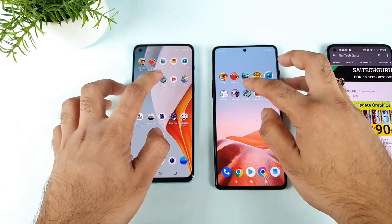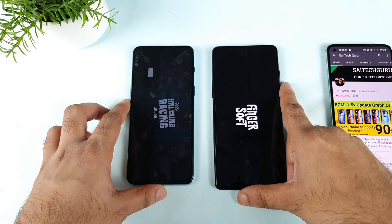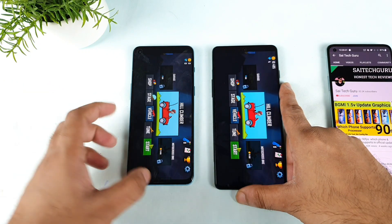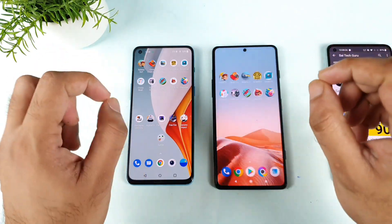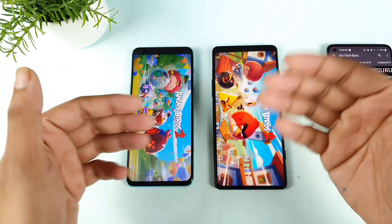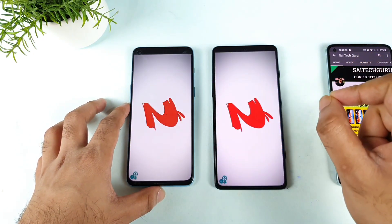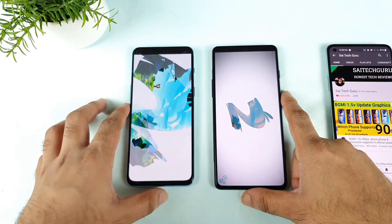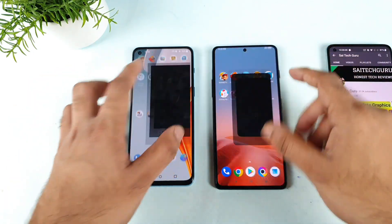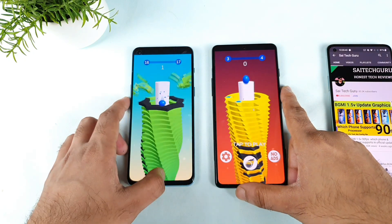Both phones performed really well in the speed test so far. The OnePlus Nord 2 was able to open just a millisecond faster than the POCO F3 GT — just a little bit, not much difference. If you want to be precise, you can see clearly that the OnePlus Nord 2 did open the home page in Angry Birds 2 first. The final game result shows both are very close.